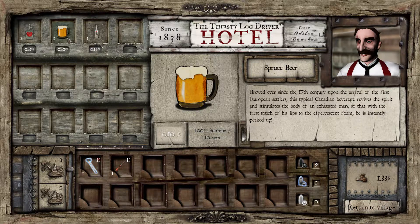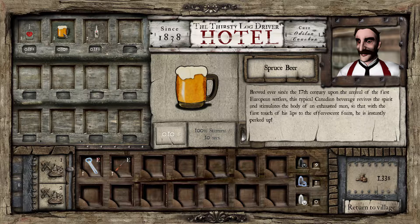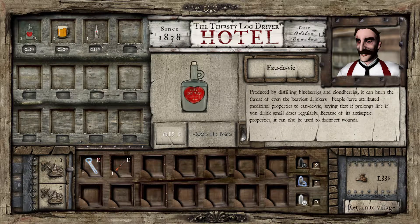And we have spruce beer — brewed ever since the 17th century upon the arrival of the first European settlers, this typical Canadian beverage revives the spirit and stimulates the body of an exhausted man, so that with the first touch of his lips, off to the evanescent foam, he is instantly perked up. So that's like a 1800s version of Viagra! Then Carabao — this traditional Canadian alcohol is issued illegally by hotel keepers to satisfy demand during evening celebrations, often adulterated and with an extremely high alcohol content; it warms and numbs the drinker, giving a temporary feeling of power. Underneath the alcohol pictures, this one gives you plus 4 damage for 30 seconds, this gives 100% stamina for 10 seconds, and this one gives 100% hit points — quite powerful actually.